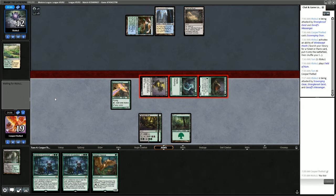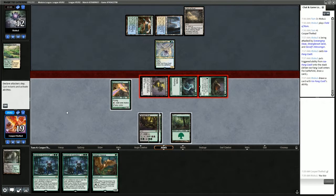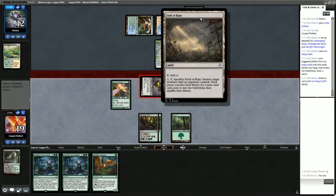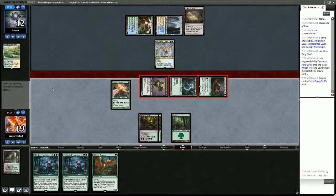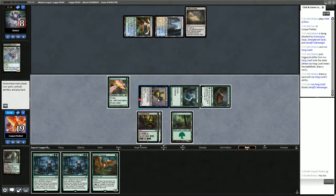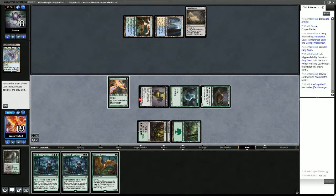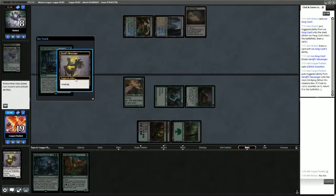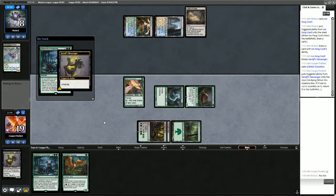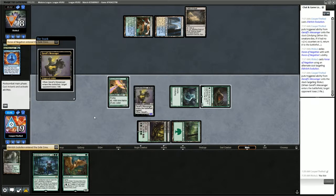We could Eldritch Evolve — they played a thing. I think we win. They have colorless mana open — they could have Force of Negation for the Eldritch Evolution. But we're only going to lose Undying on the Garruk's Messenger if we go for it, and if we get it, we win. They do have Force of Negation — we lose the Eldritch Evolution but our Garruk's Messenger comes back, and they're at 6 life now with our oppressive board.